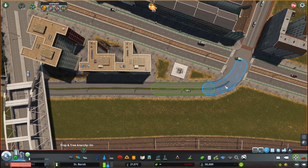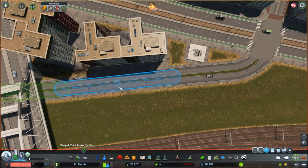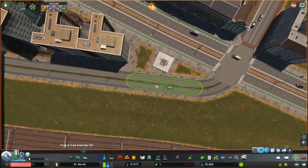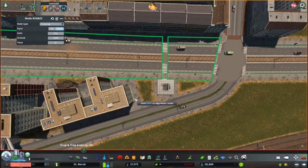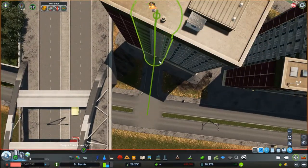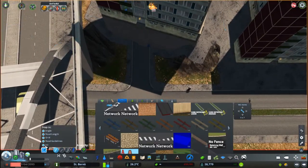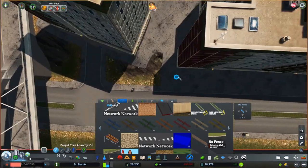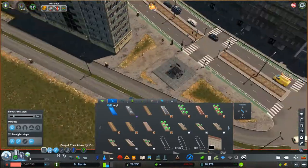Here we are finally working on that triangle I left empty in episode 14, because I really didn't know what to do with it. I thought about maybe making a park out of it, but a park didn't really feel fitting for this area. So now it's turned into a public housing block — I think it's the first public housing block we have in the city. It's definitely not the last one, and as we keep expanding the city we will keep adding more public housing blocks all around it.